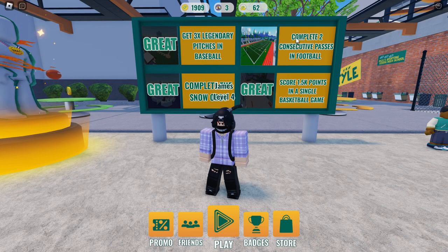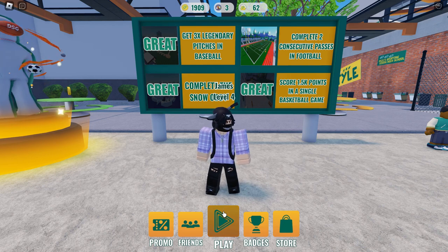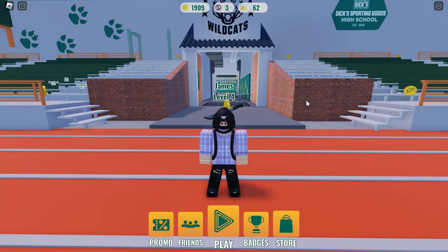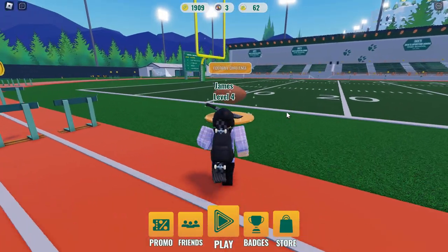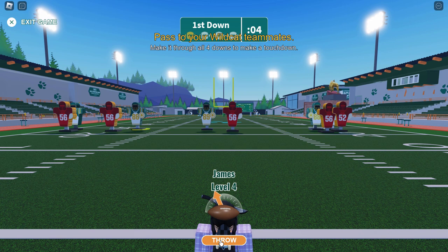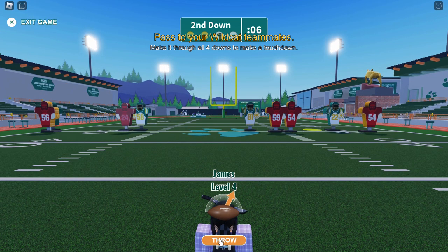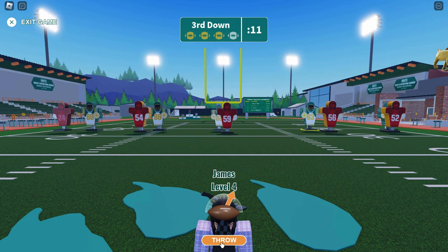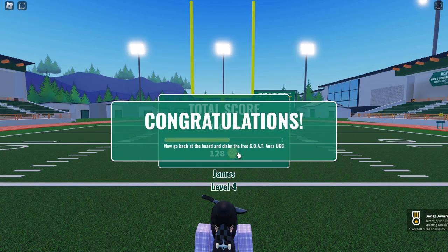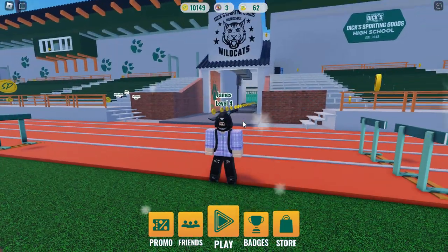Now onto the final challenge — two consecutive passes in football. Go to the football challenge, click play, and it loads into a multiplayer game straight away. Click start game, then click throw and throw your football towards your teammates. You don't want to throw it at the red guys — throw it at the green and gold ones, your team members. If you do two passes, that's it — you should be able to claim your points.